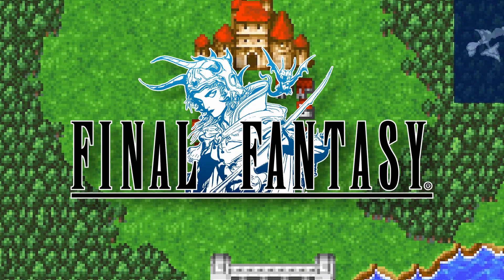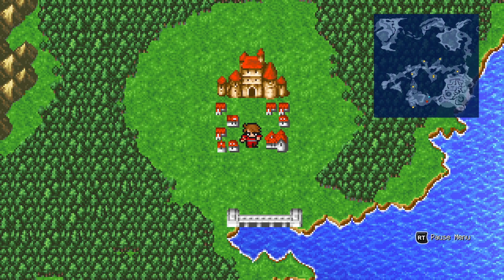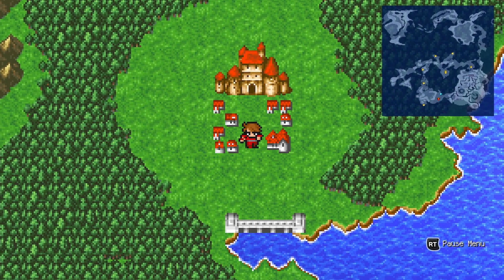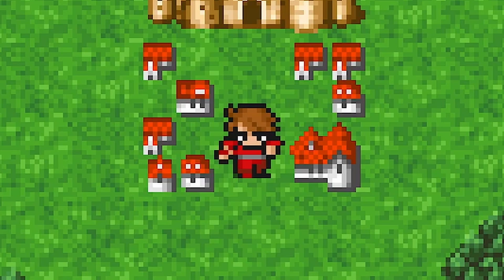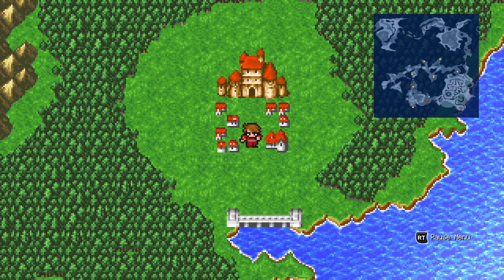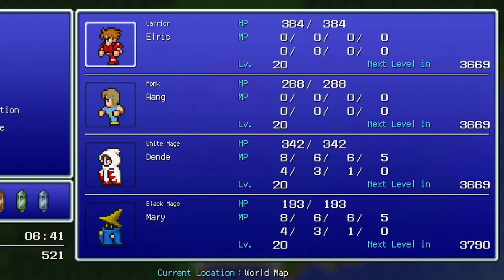Welcome back to Final Fantasy One. Last time we handled all the stuff at Provoca, got rid of all the pirates, then tried heading off to the Marsh Cave in the bottom left of the map — and it didn't go so well. So I decided to take some action and do some grinding, as I usually do. I got everyone to level 20.